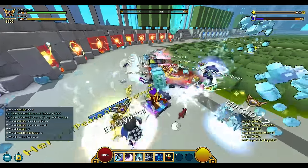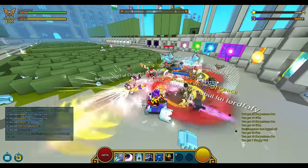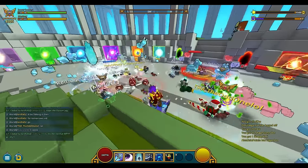Now that you know where they come from, let's talk about what they do. Pearls are used in upgrading your gear — hat, face, and weapon.